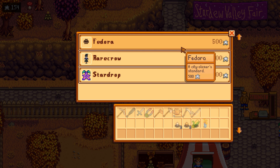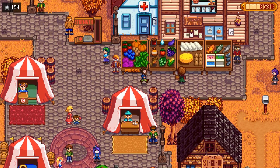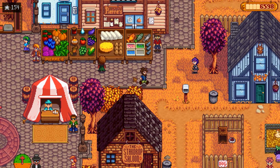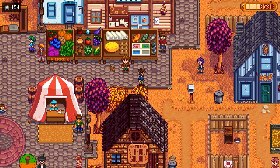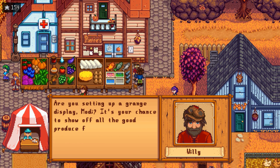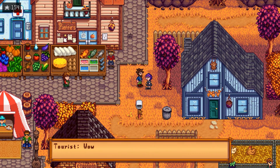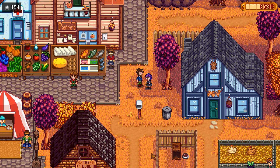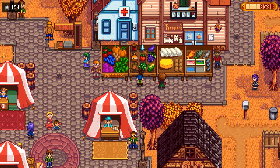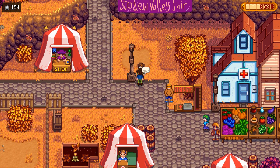Let's trade in our tokens for the stupid flower — consolation prize. That fedora will be forever out of our reach. Someday you'll be ours. Marnie says her display is pretty weak compared to Pierre's. Willie asks if we're setting up a grange display — this is our chance to show off all the good produce. That's the biggest cheese wheel I've ever seen. It's not all produce, so I don't know if it's going to qualify. Maybe it'll disqualify us and we'll be ready for next year.